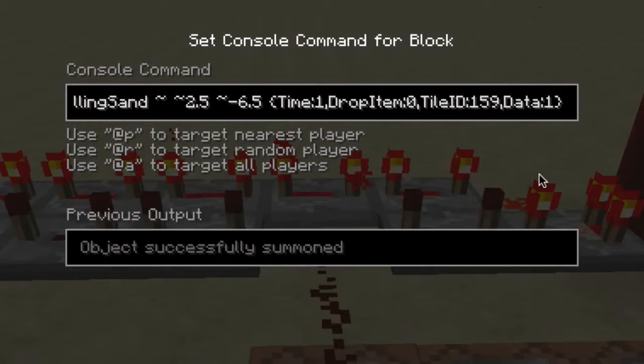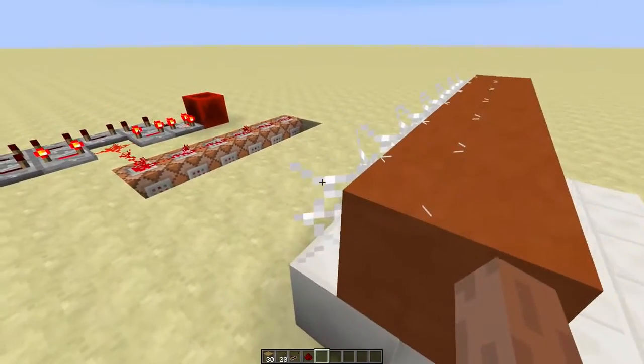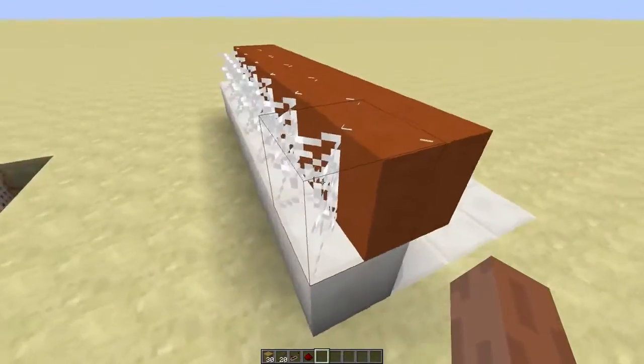First, we'll spawn falling sand using a clock inside a cobweb. This way we don't have to spawn falling sand every tick, so that will be less laggy.